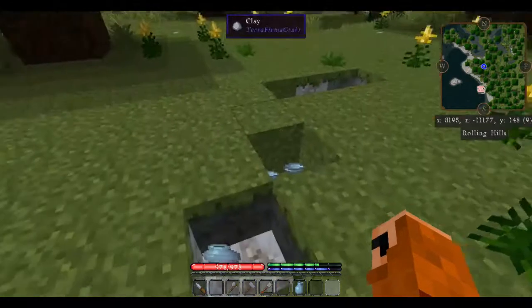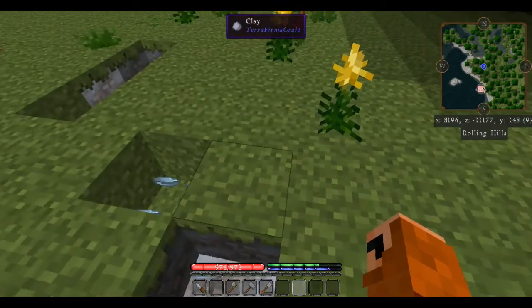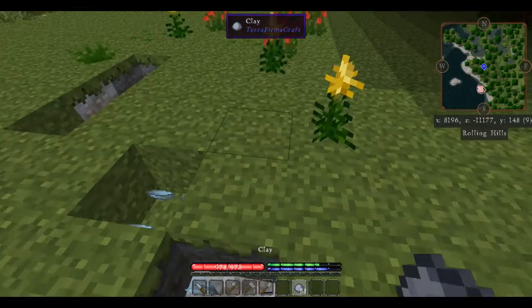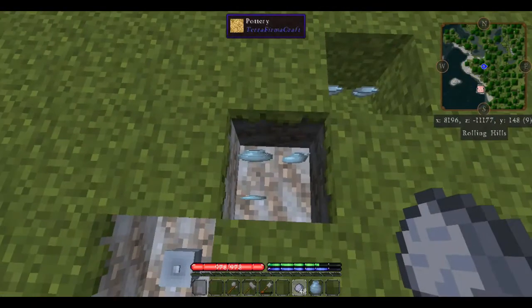We've got room for two more items here, so we're going to place that water jug and, as long as we've got the room, let's make one more of the small clay vessels — just knock off the corners and there it is. We'll be able to do some storage with that.